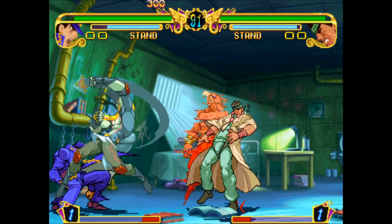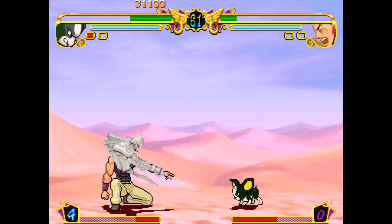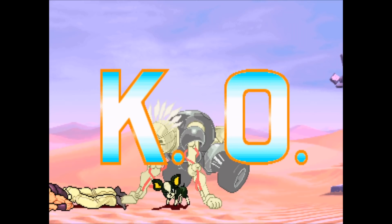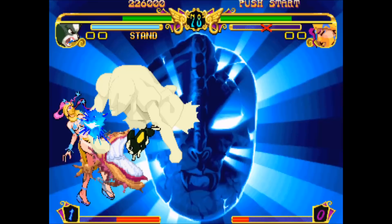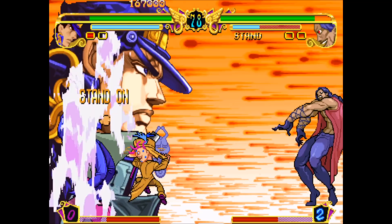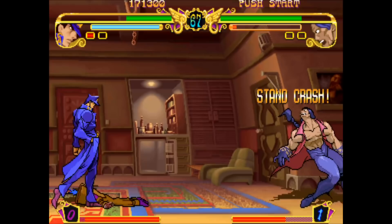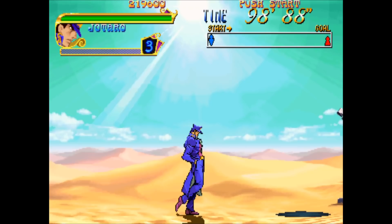Gameplay-wise, the controls feel incredibly responsive, and this is coming from someone who is not big on fighting games. In combat, you can fight alone or with your stand out. If your stand is out, you have increased attack and defense, but if the stand takes damage, the stand gauge depletes and eventually the stand goes away. It's a risk vs. reward system — you're easier to hit with your stand out, and some characters can even have their stand pushed forward, leaving them more susceptible to attacks. There are special moves depending on button combinations, and the fights are really varied — not just one-note drawn-out battles. For example, against Devo and Ebony Devil, Ebony Devil seemed to try to get between me and Devo, and when I got past him, they started doing a pincer attack. I don't know if this was intentionally designed that way, but it sure felt like it.